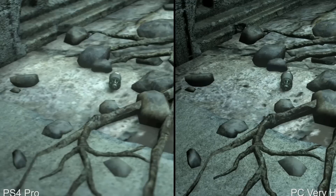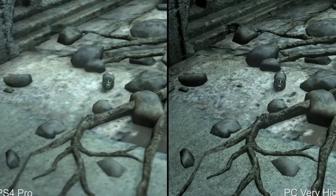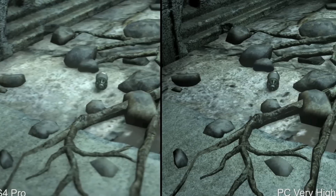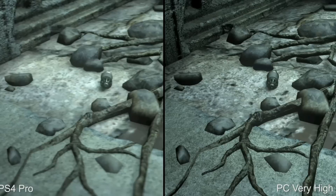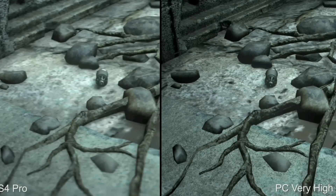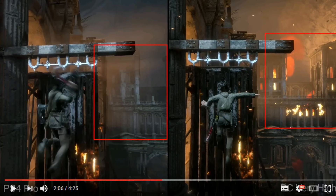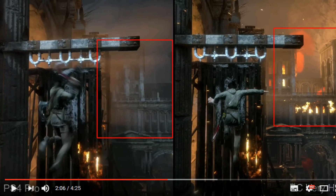This is likely due to the PS4 Pro having a very weak CPU. The CPU needs to be more powerful than the Jaguar cores they're using currently to run anything at a 4K resolution, much less 1440p. What we're likely seeing here is the bottleneck caused by the CPU. Due to the CPU being so weak, you're not really going to see an increase in alpha effects on the PS4 Pro.